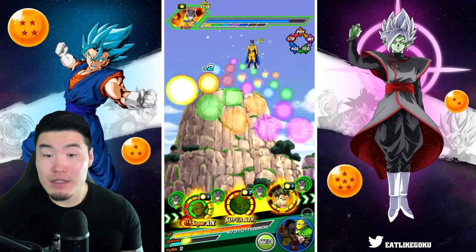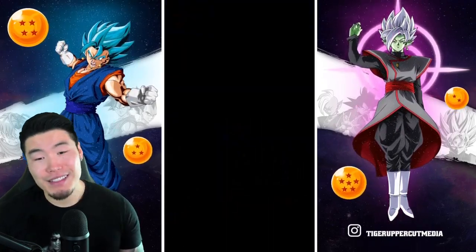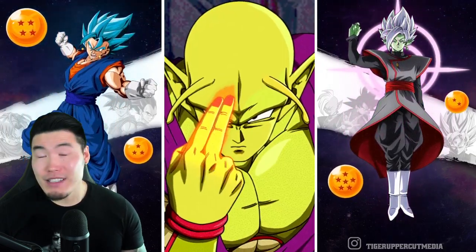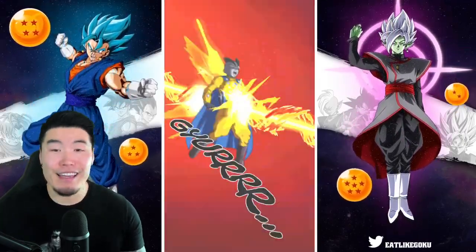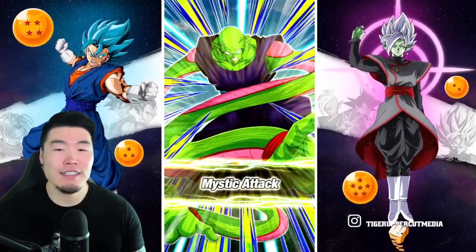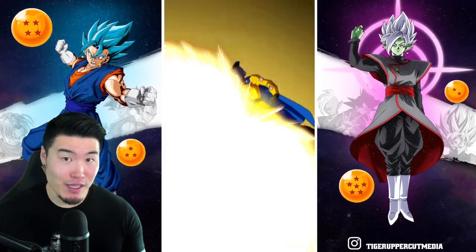We just took 200k there that we didn't need to take. I'm not going to be using any items until at least the second phase, most likely the third phase. Gogeta needs to step it up, man. I mean, he's awesome — don't get me wrong, Gogeta is amazing. This EZ-A is one of the best EZ-As, maybe the best EZ-A in the game right now. But I'm going to need him to dodge for me — I can't be taking those hits.